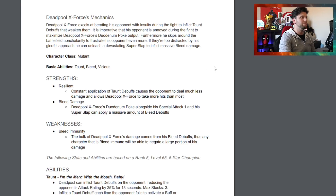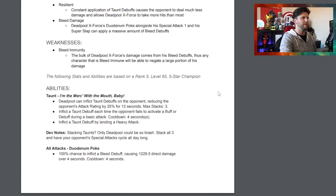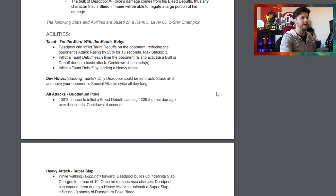One of the base things is Vicious - we'll see what that is in a moment. There look to be some rank ramp-ups for maximizing Duodenium Poke, where bleed damage is key. Deep Wounds is expected to be a big mastery here. Weakness is bleed immunity, which makes perfect sense. Bleed damage, Duodenium Poke alongside SP1 - the Super Slap - can apply massive amounts of bleed damage.